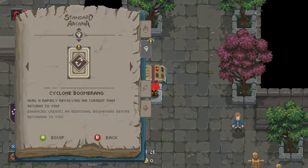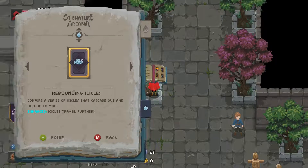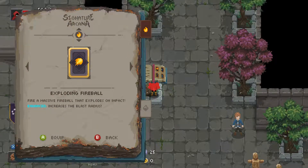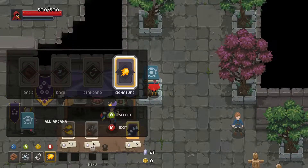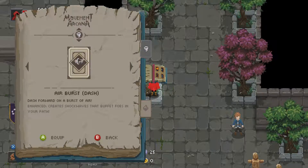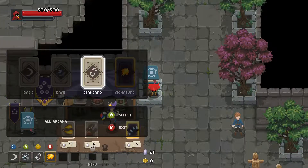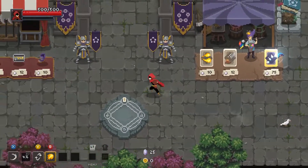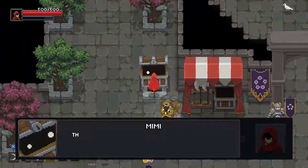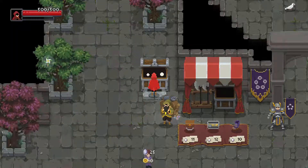Hurl a rapidly revolving air current that returns to you. We're gonna do that. Fireball — I prefer the fireball to the rebounding icicles. Dash forward on a burst of air with shock waves that buffet foes in your path. And I'm actually gonna switch to wind slash and switch this to the pinwheel.